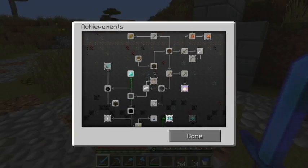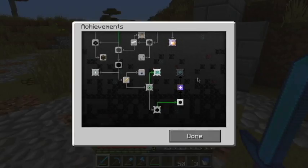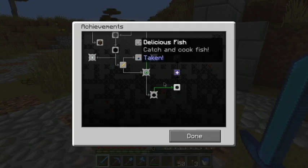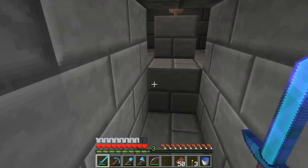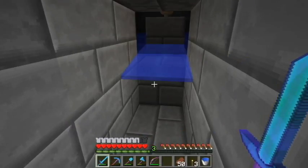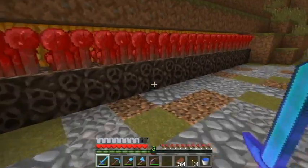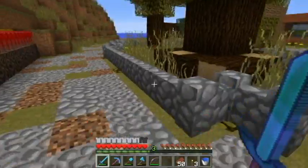Look at my achievements — I did the 'On a Rail' achievement, which took me a really long time. And now I have all this still to do. This is my mushroom farm, no mushrooms there right now. This is my nether wart farm. And this is a smart piston thing — you push a button and then it pushes itself back.